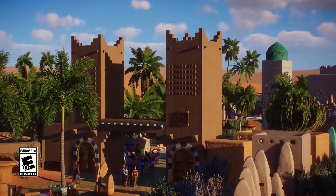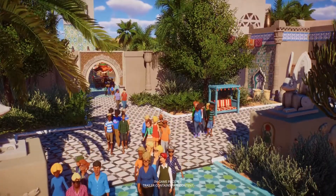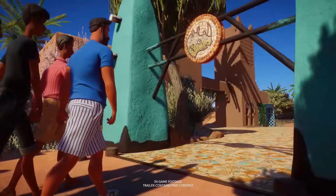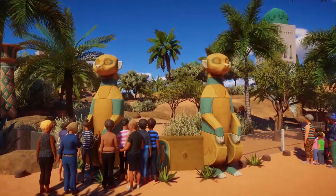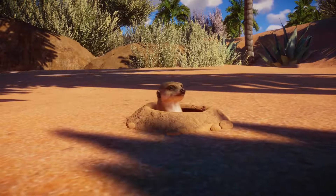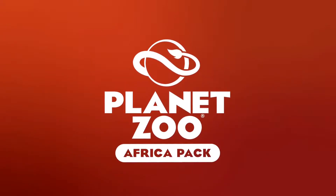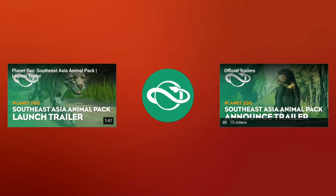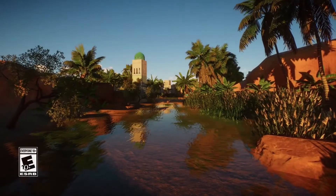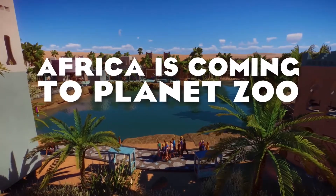What we don't have revealed yet is the African penguin, which is kind of an outlier entry for this pack. That's fine — we really need more penguins in this game, and African penguins are pretty heavily represented in US zoos, so great. And then also the sacred scarab beetle, which will be our exhibit species. It's a dung beetle — they're very pretty. Hopefully they'll roll dung balls around their exhibit; I really want to see that. They are neat critters.